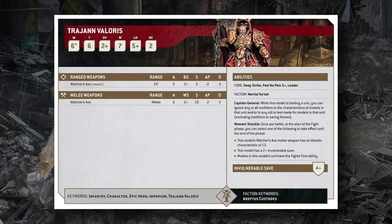His Moment Shackle has gotten an enormous glow-up. Once per battle, at the start of the fight phase, you choose one of three abilities to grant Trajann. These are essentially equivalents to the Moment Shackle abilities from previous editions, reworked to function more smoothly. Trajann used to fight twice — once normally during the fight phase and then again at the end using the Moment Shackle.